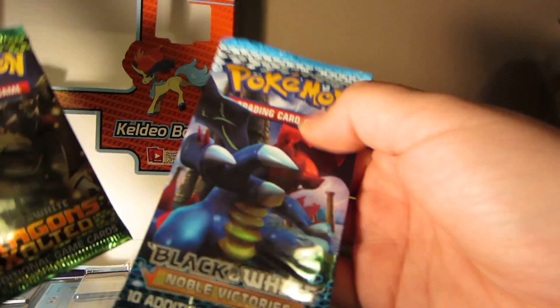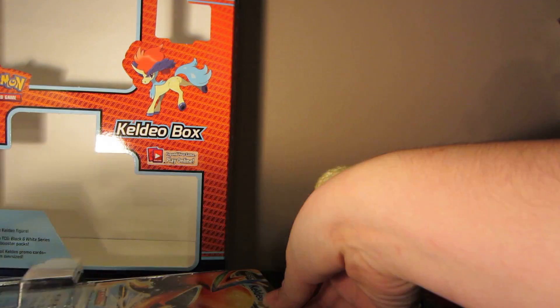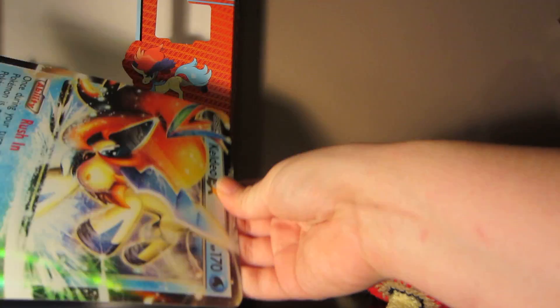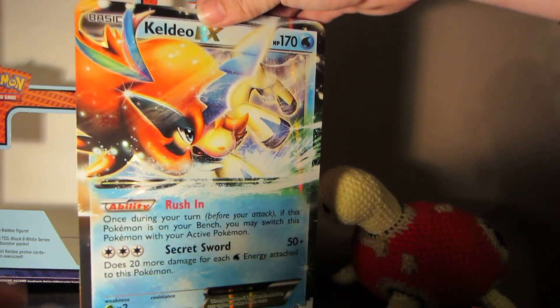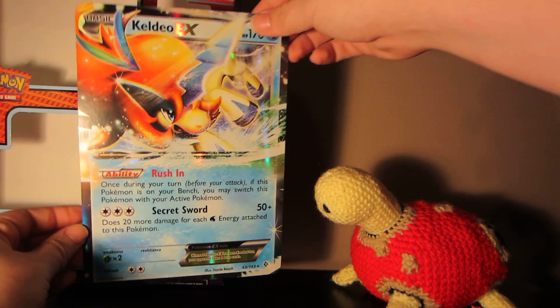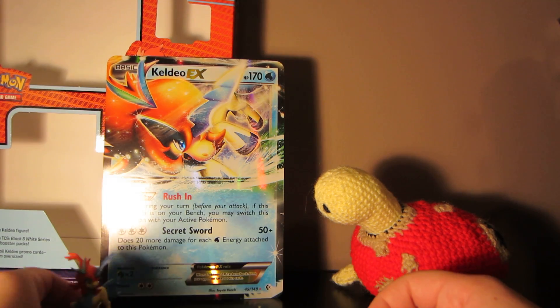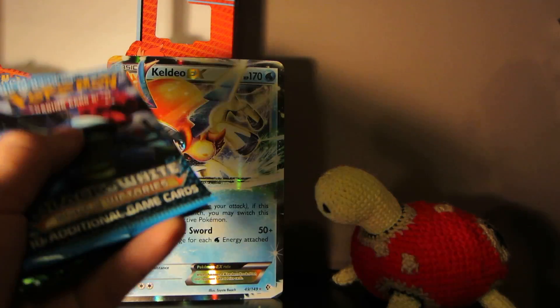So we have one Noble Victories pack and two Dragons Exalted. And I will pull the Jumbo EX card out as well. So there's that, which looks very nice. Go ahead and just set that there and open these packs up.